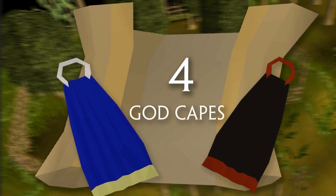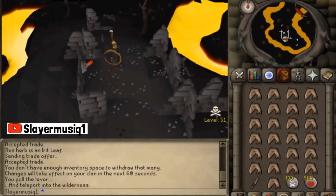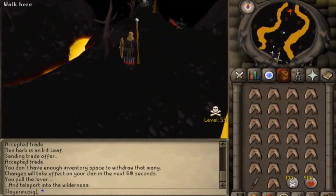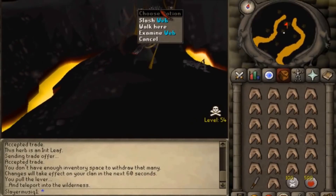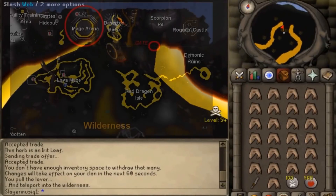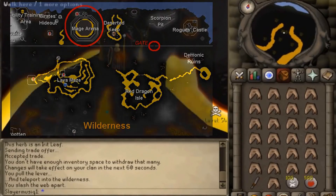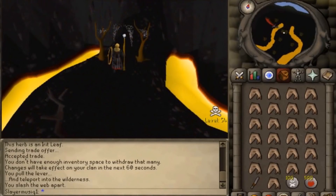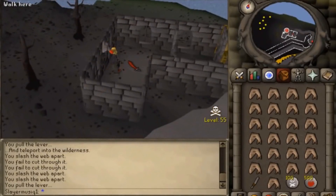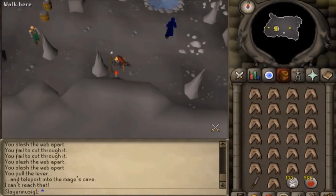Number 4: God Capes. While on the topic of best-in-slot items that can be upgraded at higher levels, let's talk about the Mage Arena 1 reward called the God Capes. God Capes are a reward for completing the Mage Arena mini quest located in level 56 wilderness, meaning you can be killed by other players while wandering the area. The area does have a bank where you cannot be attacked, so when you head out to get this cape you should not have anything of great value with you.